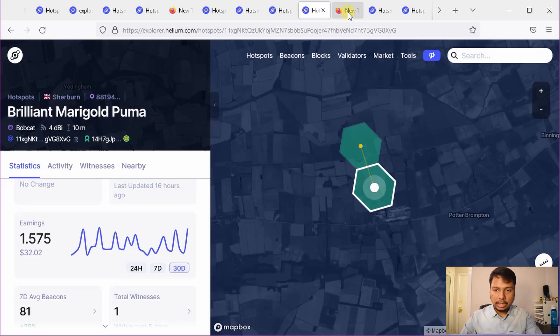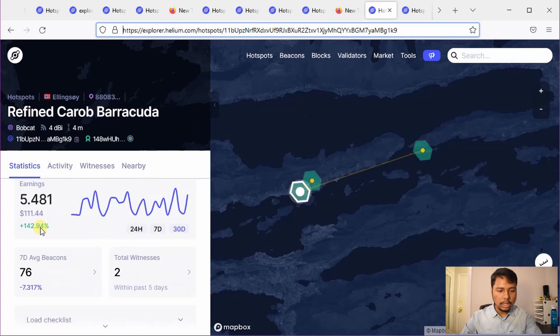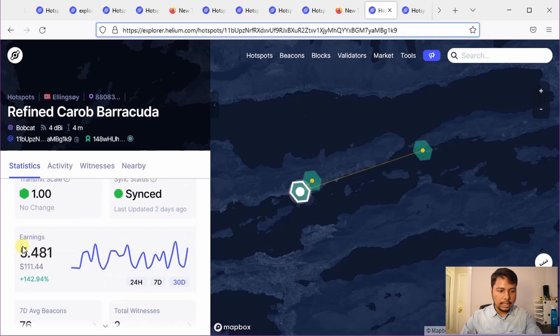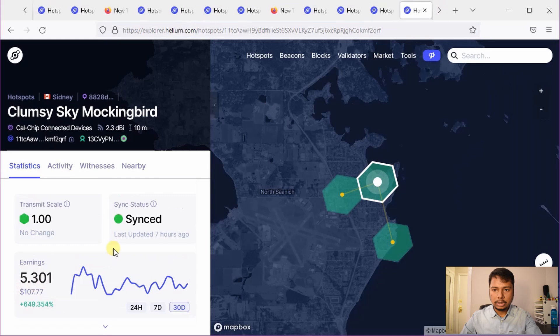The next case would be 3 helium hotspots. Again I have chosen cases with transmit scale 1 and the total witness count is now 2. Earnings in this case were 5.481, 5.6, 4.433, and 5.3 HNT. So the average earning would be about 4 to 6 HNT per month per miner for the case of 3 helium hotspots if they can all witness each other.